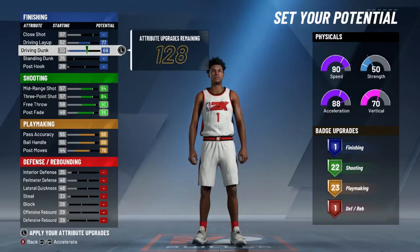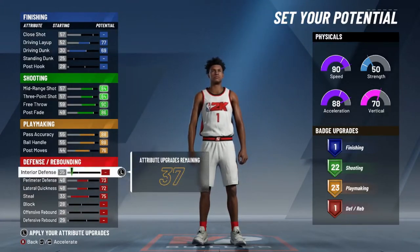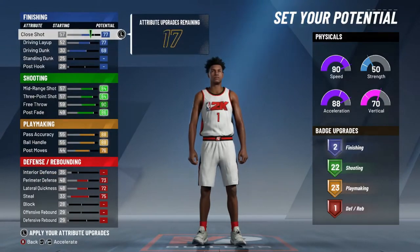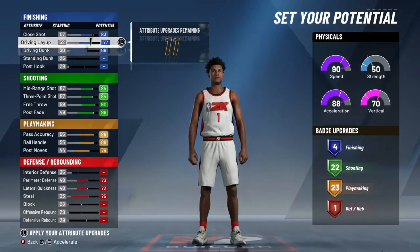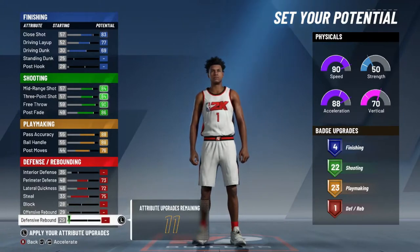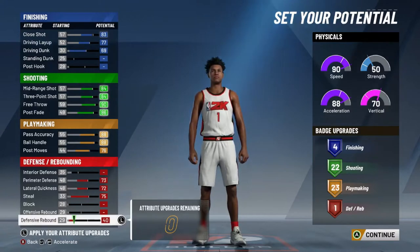Let's get our driving layup and our driving dunk — lateral quickness and perimeter defense, you know what I'm saying. So this is how we got it right now. We can do a little bit more to close shot, however you want to look at it. And we can get a 40 defensive rebound. Finishing: 22 shooting, 23 playmaking, and one defense. This build is about to hit different.